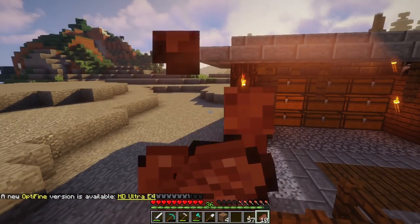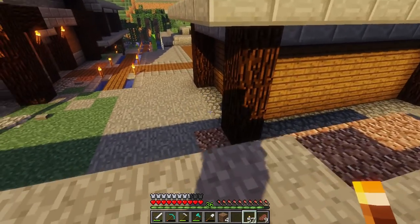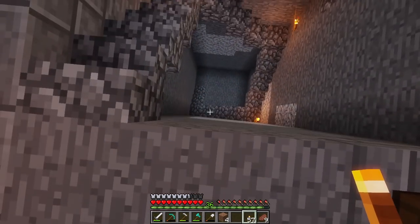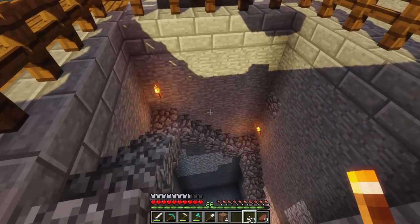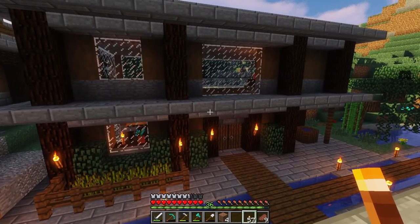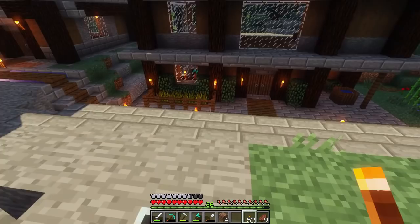Hey everyone, welcome back! Today we'll be working on the forge. If you don't recall last episode, we finished this little shack that holds all the materials from our mining exploits. It doesn't hold all the materials, but it holds the mining-related ones. We have a cool little quarry as well as a really bad-looking crane, our woodcutter's hut, and our main house. A lot of progress has been made on this save.